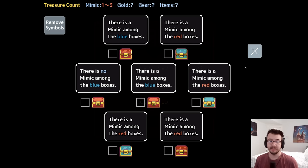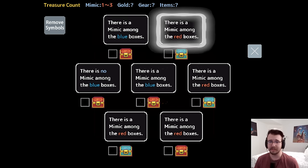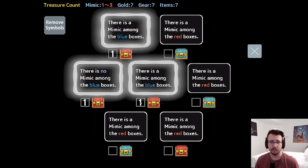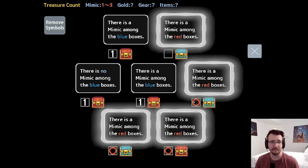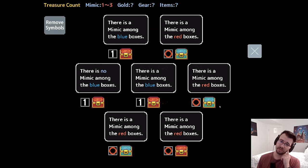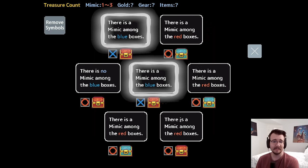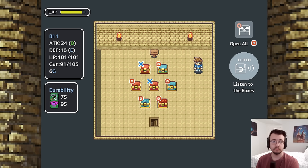Seven boxes — there can be one to three mimics now. There is a mimic among the blue boxes, a mimic among the red boxes, and no mimic among the blue boxes — direct contradiction. Four people are saying there's a mimic among the red boxes. Is that still true if there are two red mimics? This game has been translated, so the wording is tricky. There's no mimic among the blue boxes already, so you are not a mimic, which means both of those are mimics. That does mean there can be multiple red mimics — good to know.